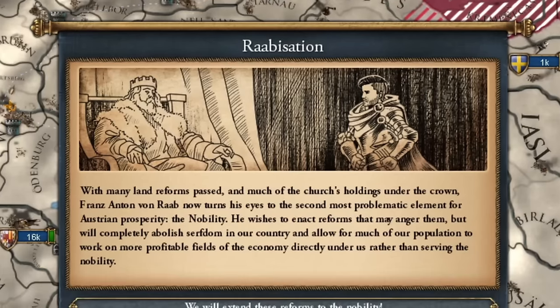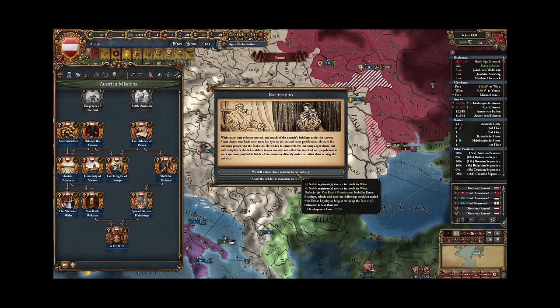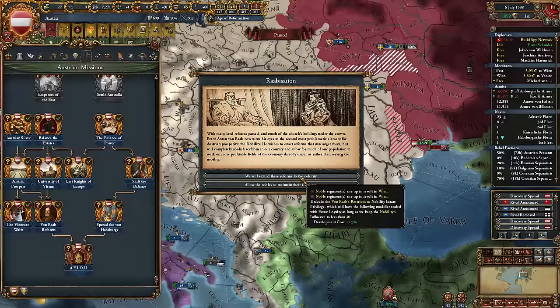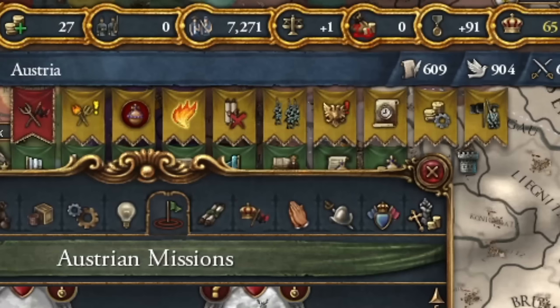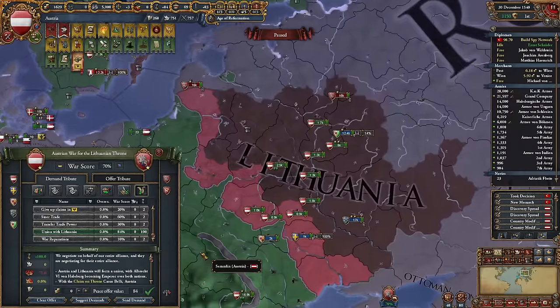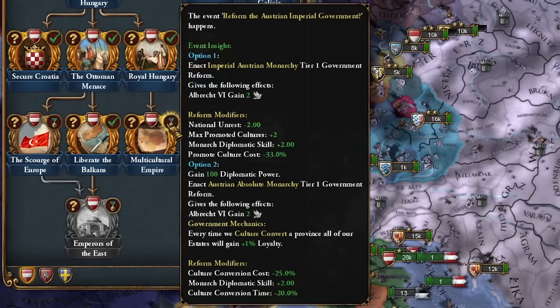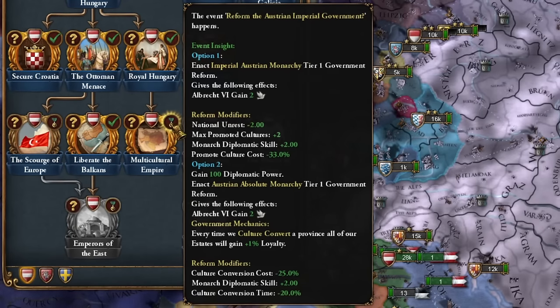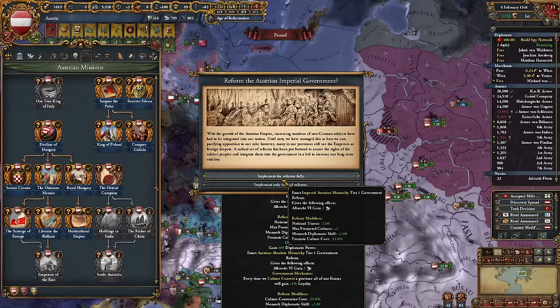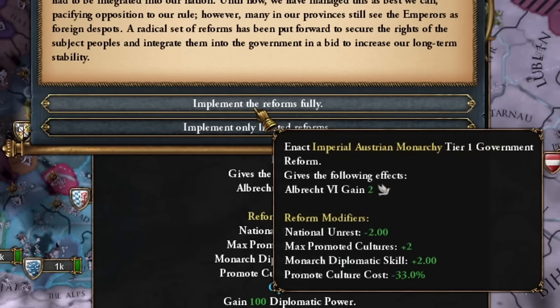With many land reforms passed and much of the church's holdings under the crown, Franz Anton von Rab now turns his eyes to the second most problematic element for Austrian prosperity: the nobility. Poland would probably have something to say here. Austria could be quite fun to play tall now, but I have some manpower issues so I'll choose this privilege. The Poles rebelled — they don't know what is good for them. The union over Lithuania is established. Fortunately I finally managed to create a multicultural empire.